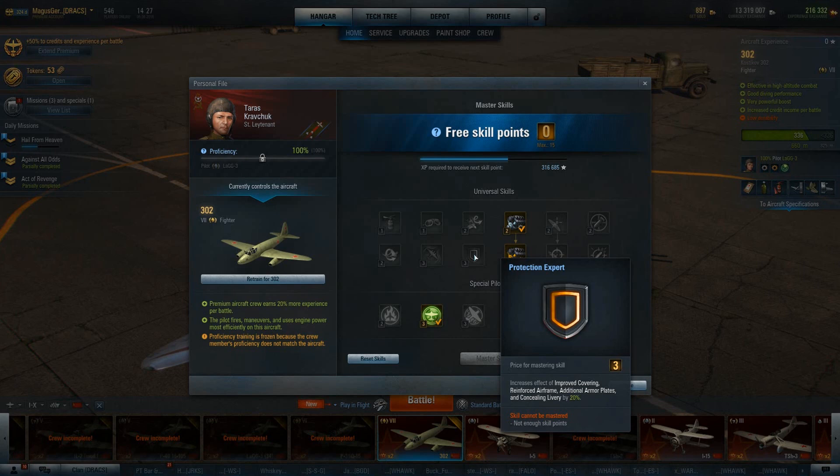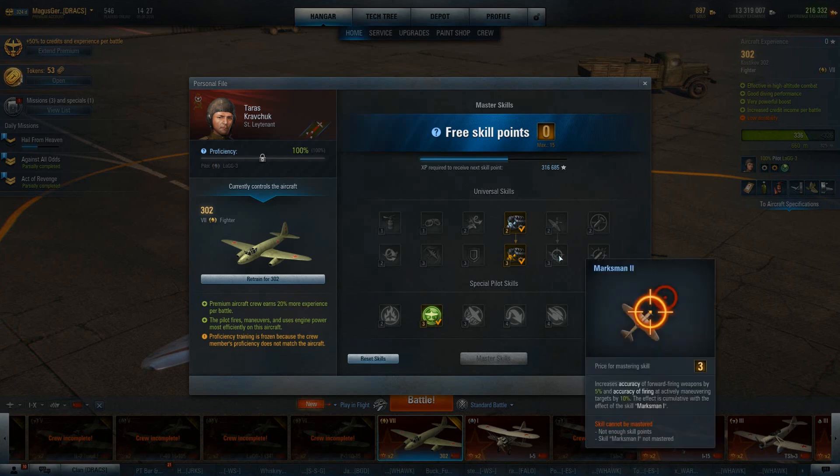I've already covered Engine Guru 2. Next up, we have Marksman 2. This further increases the accuracy of forward-firing weapons by 5%, and the accuracy of firing at actively maneuvering targets by 10% — cumulative with the first ability. The important thing with Marksman 2 is that second line, because there is an ability in the Special Pilot Skills section on the third tier that this helps to counter. If you're going Marksman 1, you might as well save up and go for Marksman 2, especially if you find yourself having difficulty with people who have taken skills that grant damage reduction while actively maneuvering.